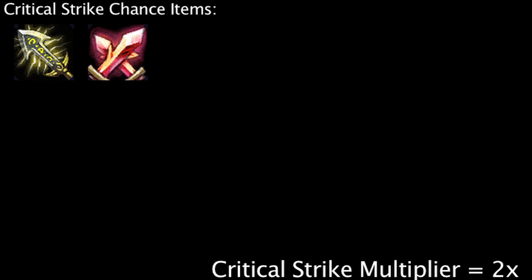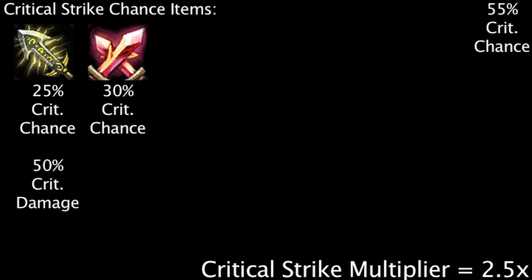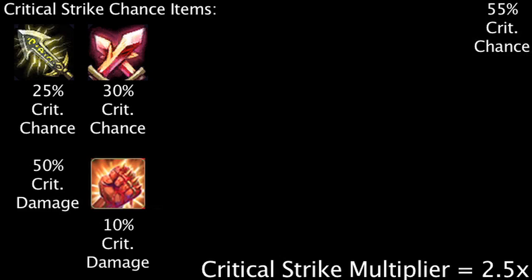First, let's look at some critical strike chance boosting items. Many physical damage dealing champions will buy an Infinity Edge and a Phantom Dancer as their first major items. One of the benefits to this is that these two items grant a total of 55% critical strike chance. Not only that, the Infinity Edge increases a critical strike's damage to 2.5 times the damage of an auto attack, as opposed to 2 times the damage. Combined with the Lethality mastery, which boosts critical strike damage by 10%, every critical strike will deal 2.6 times the damage of a normal attack.